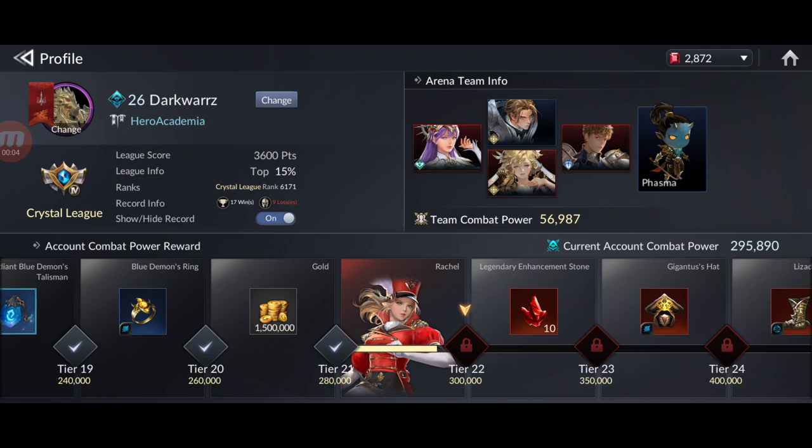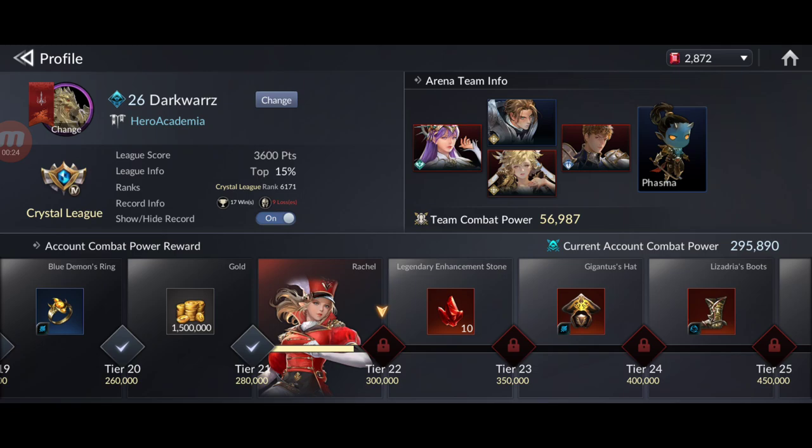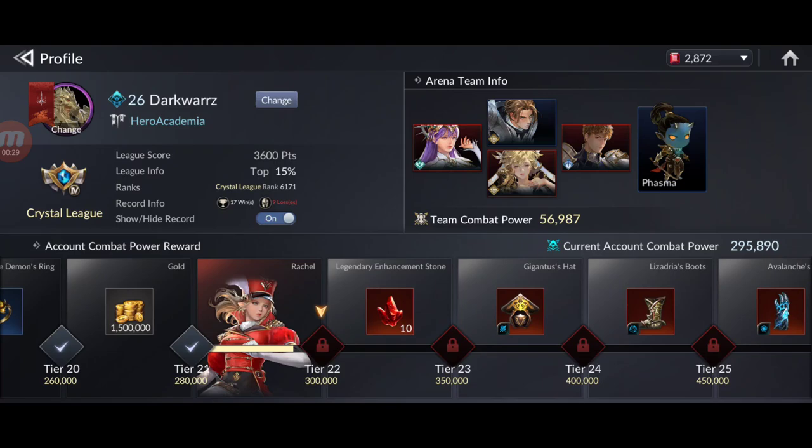Hello guys, welcome back to a new Seven Knights 2 gameplay guide. In this video I'm going to talk about how to increase your account power as fast as possible for free-to-play players. Right now I have 295,000 CP and I'm very close to 300,000, where I'm going to get Rachel — Legendary Rachel — which will be a nice addition to my team.